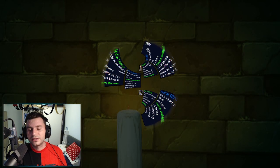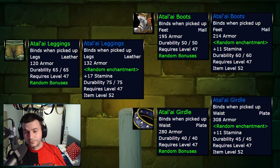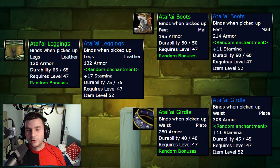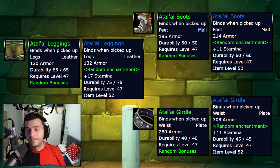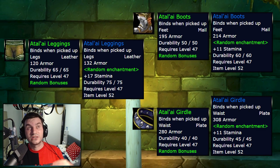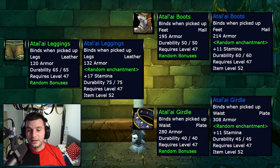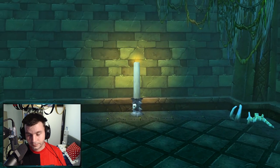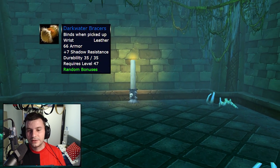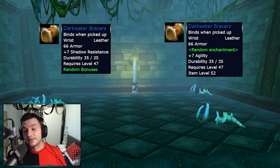Moving on to our next dungeon, Sunken Temple — lots of items get changed here. First and foremost, the mini bosses will now only drop blue items. They used to drop blue and green; now they will only drop blue. The ones that used to be green get extra Stamina on them, and also more stats from the random enchantment — so you can get the Monkey enchant, maybe even Spell Power now in TBC, as they changed them a lot. Dark Water Bracers: instead of 7 Shadow Resistance, will have 7 Agility plus random enchantment.